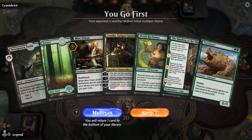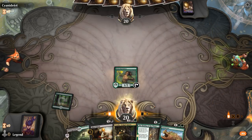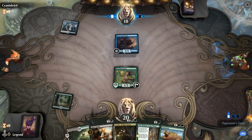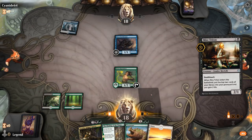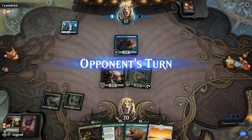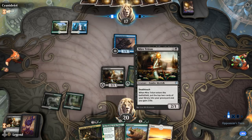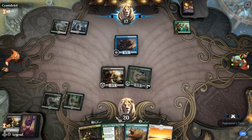We're on the play with a reasonable hand — we'll need to draw a third land, but worst case Binding can get it back from the graveyard. We get to curve out with Reclaimer into Triton. Turn one Siren Stormtamer — some sort of Blue-White Flyers deck. Luckily we milled some lands and can play Terravor on three. Sometimes when you have a Terravor it can be correct to play Binding instead of the creature since it mills more cards to put lands in the graveyard, but you also want to increase pressure, so it's a difficult balance.